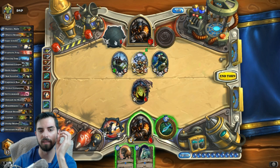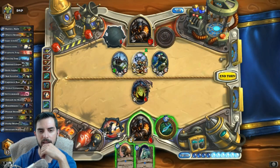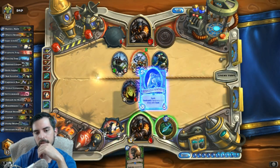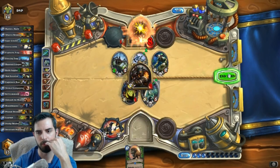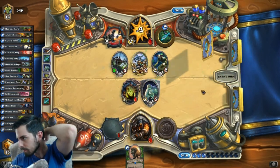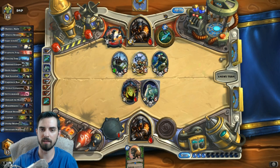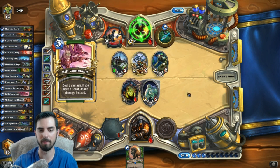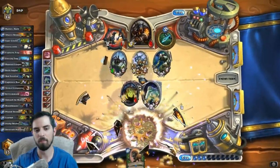He goes three, four, five, six, seven, and then weapon attack and attack my face. Who knows, maybe he doesn't see it. If he got a two attack minion, it could have saved me, because he wouldn't have been able to get by that. I guess the Kill Command nullifies all of that. Boo!